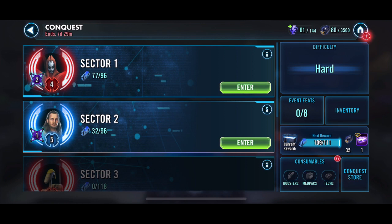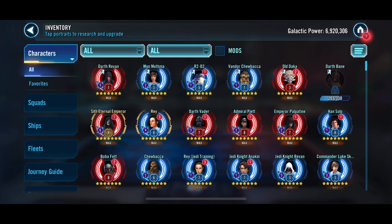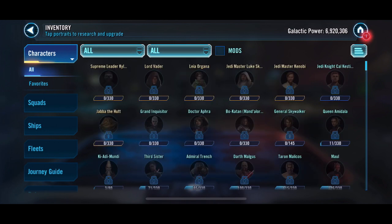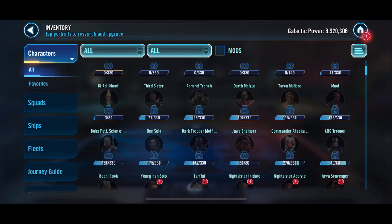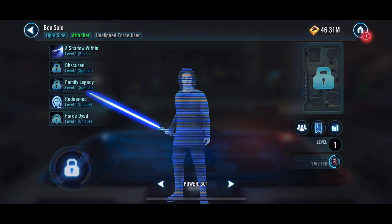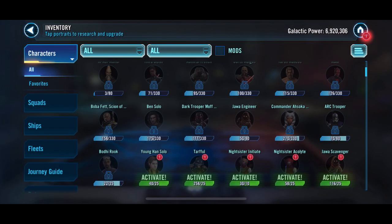I do enjoy putting Raddus on defense. As you can see, we're working on Bane still, hoping to have him pretty far along. We'll see if we have to do a Proving Grounds or something for him — we may have to, unfortunately. But he is coming around in other packs and we are getting him slowly but surely. Ben Solo — you can see we are getting some extra shards for him. He's about halfway.